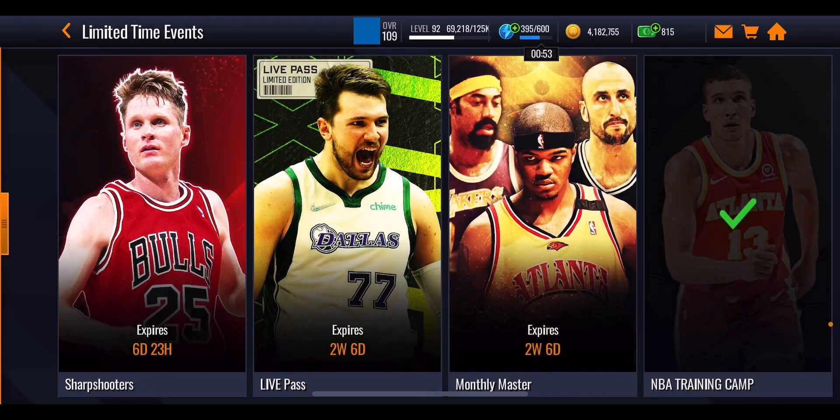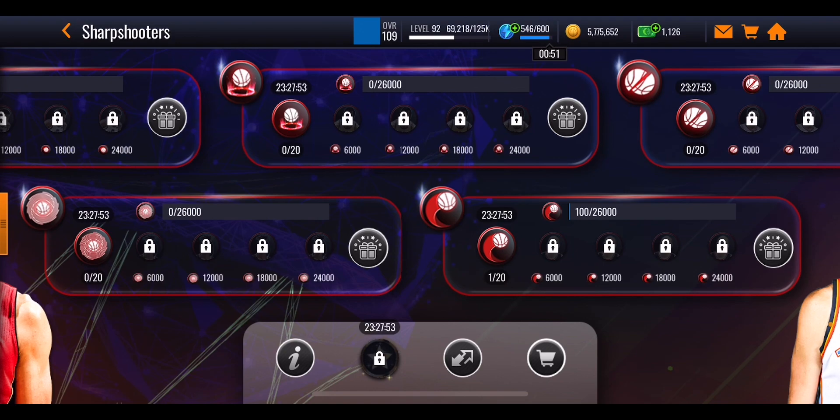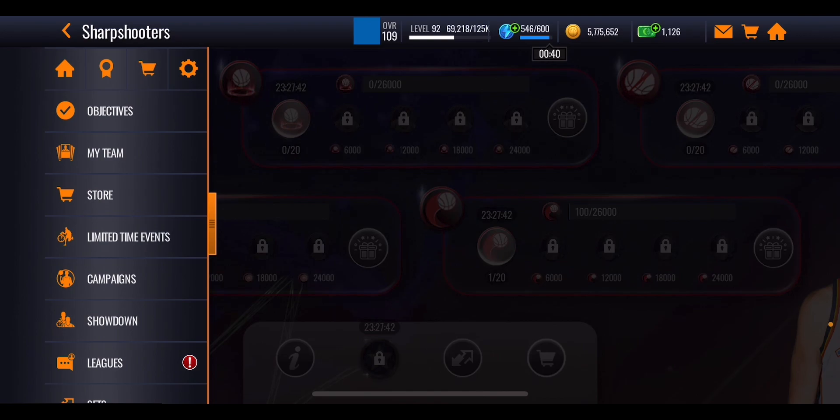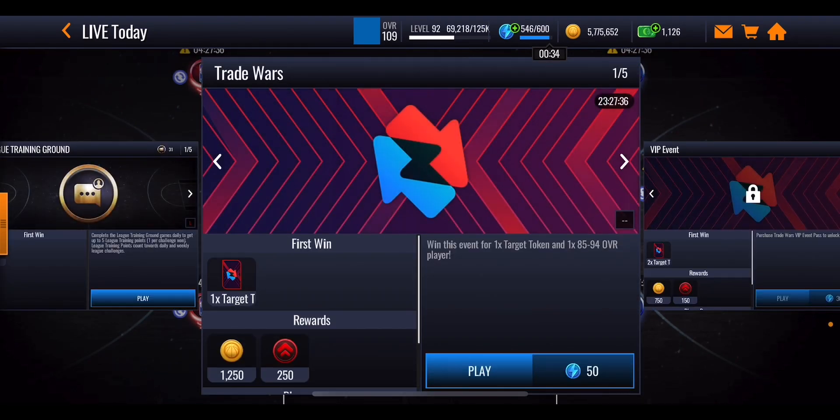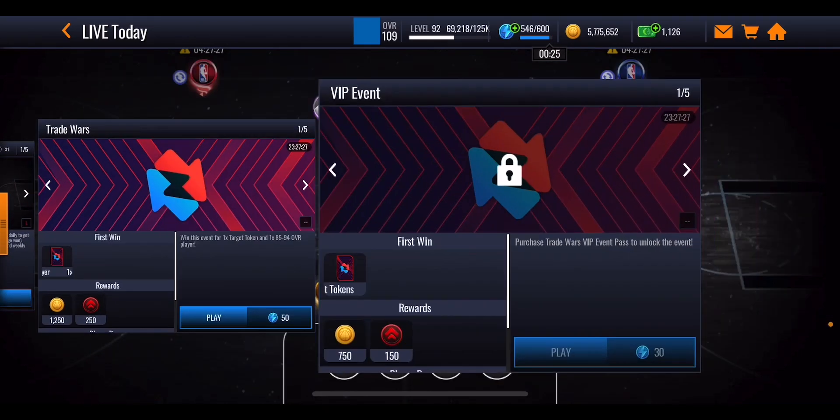If you're spending a lot of stamina on the Sharpshooters promo, I don't recommend you go ahead and play through the Trade Wars promo because the conflict with spending your stamina is going to be really hard - you want to spend as much stamina as possible in Sharpshooters. But if you don't want to spend stamina there, this is a nice alternative. So that will be five tokens every single day plus five extra players that you can sell on the auction house or use in the sets.